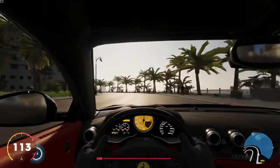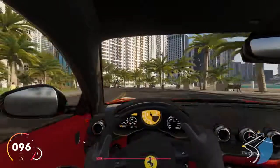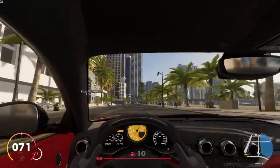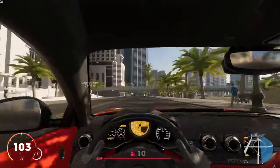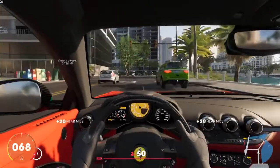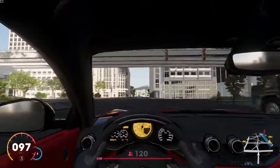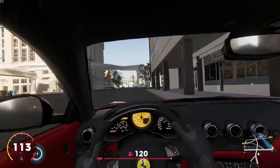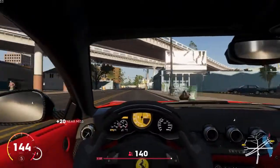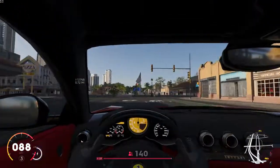We'll drive around with the interior view for a minute. Crew 2, as I mention every time, is not realistic, so it lets us drift pretty easily in every car. Whereas in a car like this you're not drifting around a corner — you'd be braking, hitting the apex, and going. But obviously that's not the type of game this is. It's very much arcadey, but it's still really fun. And we hit that car, so we won't be going to the exterior view because now it's damaged.